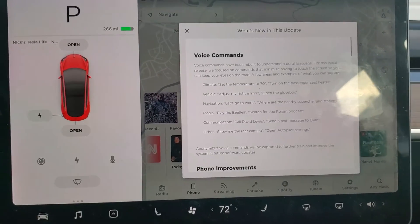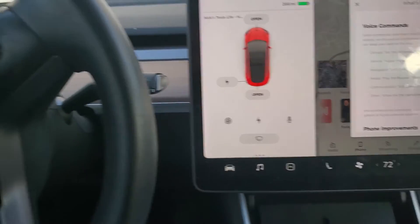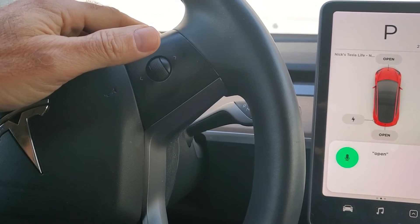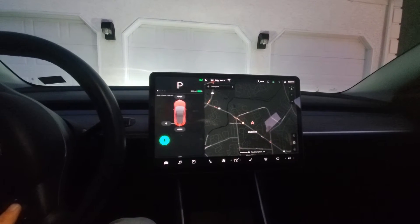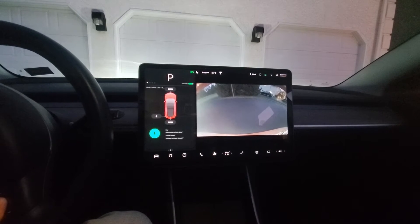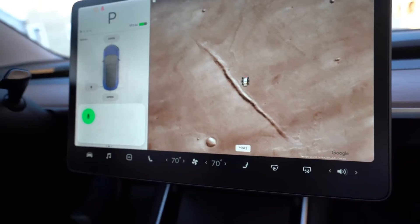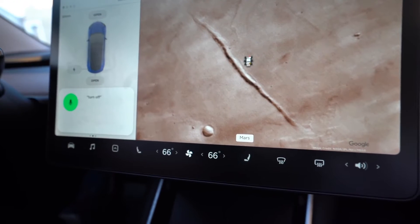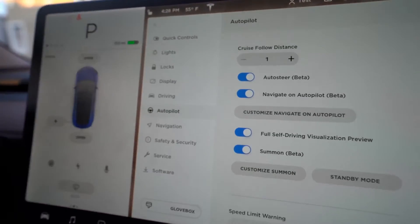Let's try some of the new voice commands. We press this button just like before, or you can press this icon to give a command. We'll try opening the glove box. Open glove box. Very cool. Show rear view camera. That's pretty cool. I had trouble with some of the voice commands. Set temperature to 70 degrees. Here's some examples from Tesla Roger: set the temperature to 66 degrees, turn off the air, close the rear camera. Oh my God, it's so smart!